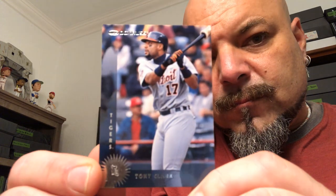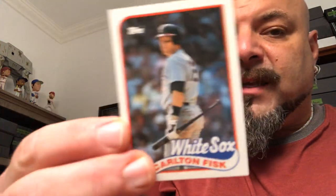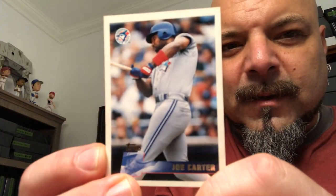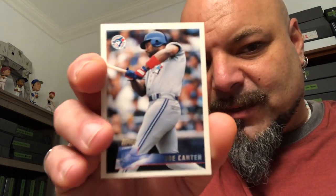We got Tony Clark — that's a 97 Donruss, goes in the side pile. We got a Carlton Fisk, Hall of Famer — goes in the keeper pile. Doug Desenzo, 89 Topps — that goes in the Goodwill pile. Alex Gervino from the Houston Asterisks. Joe Carter — the Phillies fan's favorite player, 96 Topps, keeper.